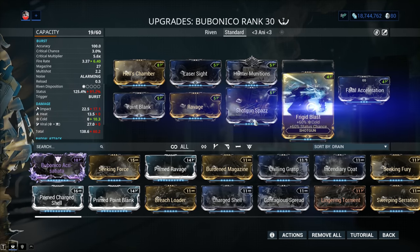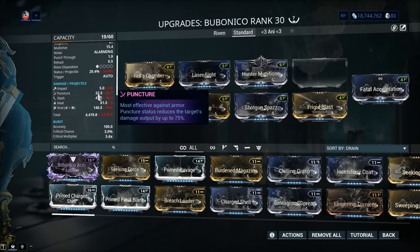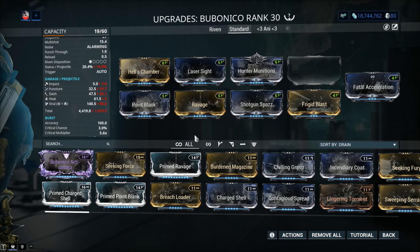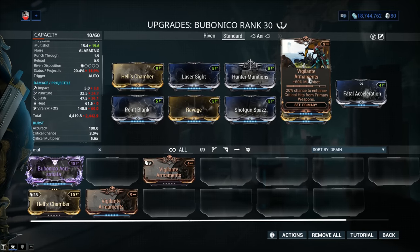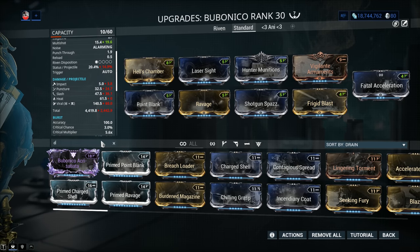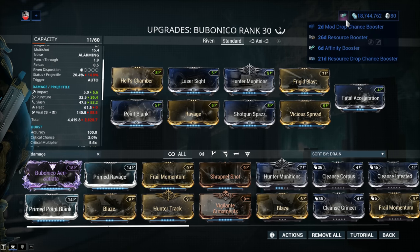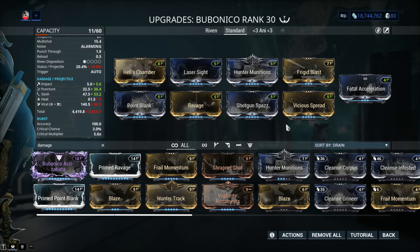For the final mod, you have a couple of options. Considering the differences between the two fire modes, what stats help both no matter the circumstances? Multi-shot and damage. So options include Vigilante Armaments — easy mode, always a good idea. Or Vicious Spread — 90% damage, the same as Point Blank, and we don't really care about the spread. This is the build I recommend. Keep in mind you might switch out Vicious Spread for more multi-shot. I'm a big fan of multi-shot, which is why I always recommend it.